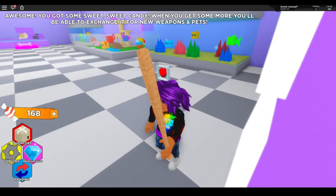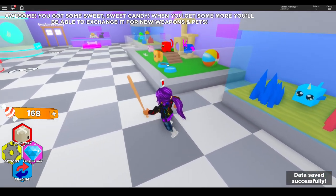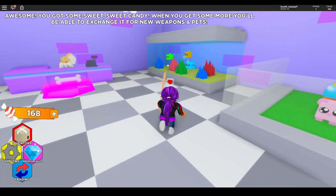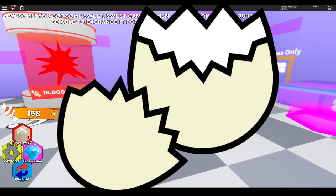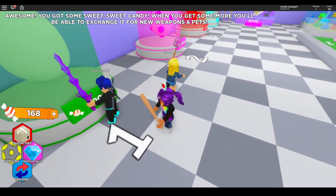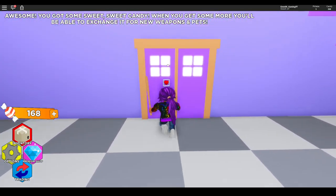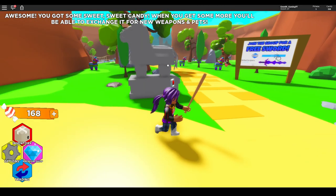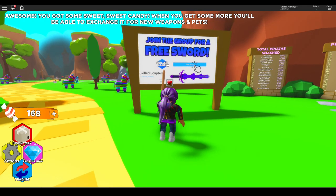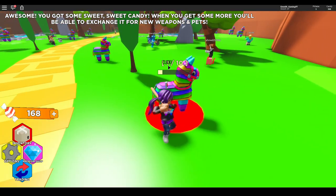Pets - I'm assuming pets would help you deal damage or something. Oh, cute little fish tank! We can hatch eggs as well. We might have to join the group too - we'll look into that one.